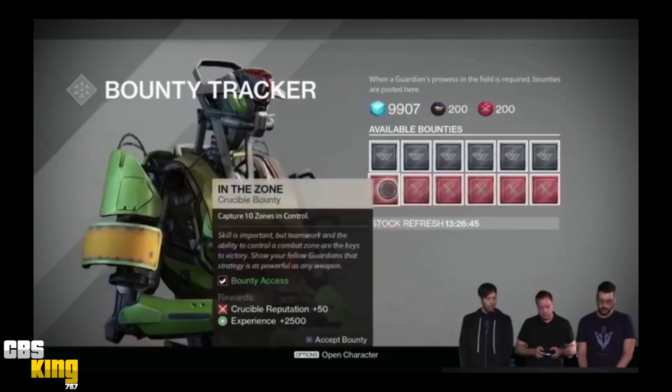They also showed Berg 99-40, the bounty tracker. The bounty tracker is going to be the same in both the Tower and the Reef — you can go to the Reef and still buy Vanguard and Crucible bounties, but you won't be able to access the vendors unless you go to the Tower.